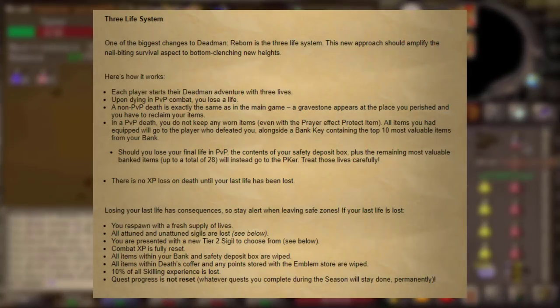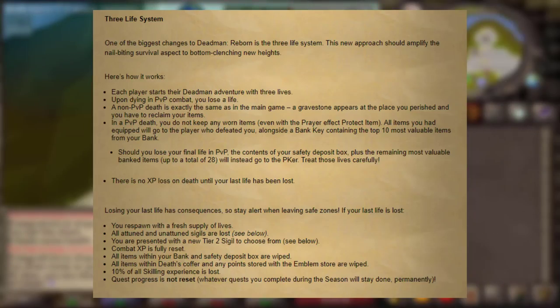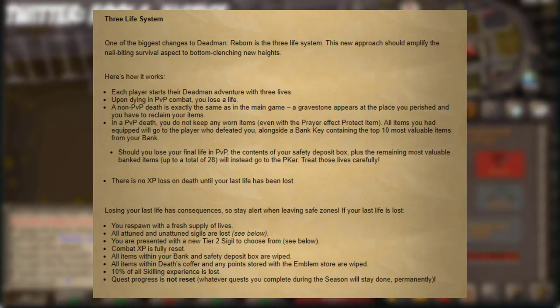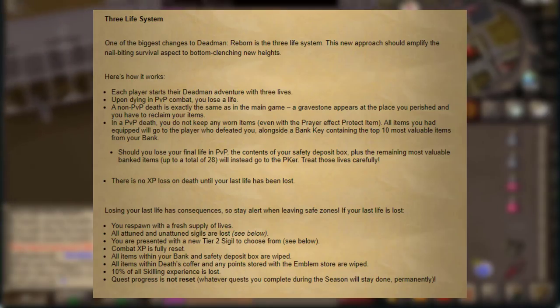Now let's talk about the 3 life system. Every single person that starts the game is going to start off with 3 lives. If you die in a PvP situation, you will lose a life. If you die in a PvM situation, you will not lose a life — it works like in regular Old School. You have to run back, collect your items, and you are good to go. For the first 2 lives that you lose, you will be losing your top 10 most expensive items in your bank and everything that you are wearing. But for the 3rd and last life, you will be losing your 28 most expensive items in your bank and everything you are wearing, you will lose all your stats, you will lose 10% of your skilling stats, and your entire bank is going to be wiped. So you will be starting from scratch when you die the 3rd time.